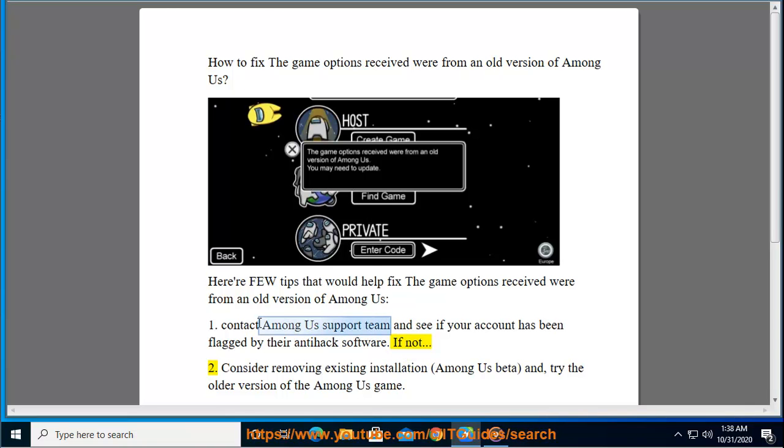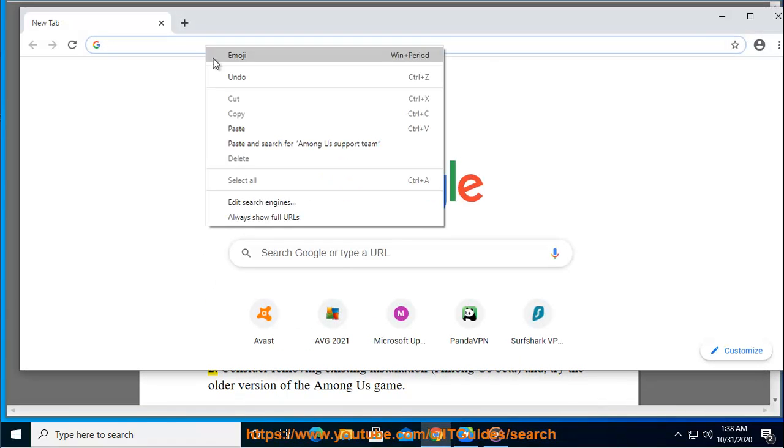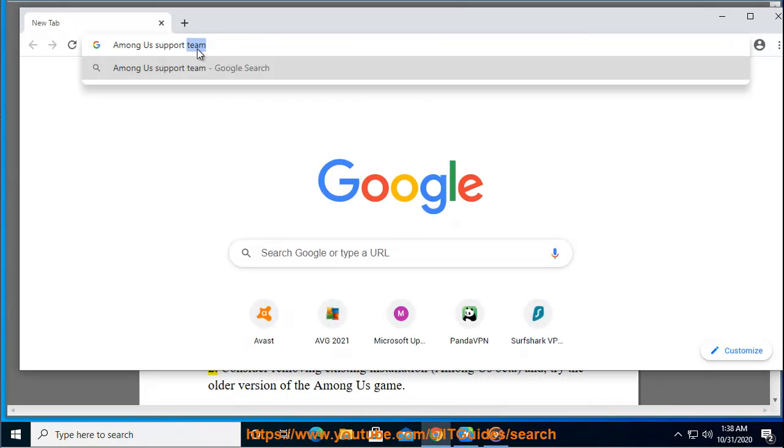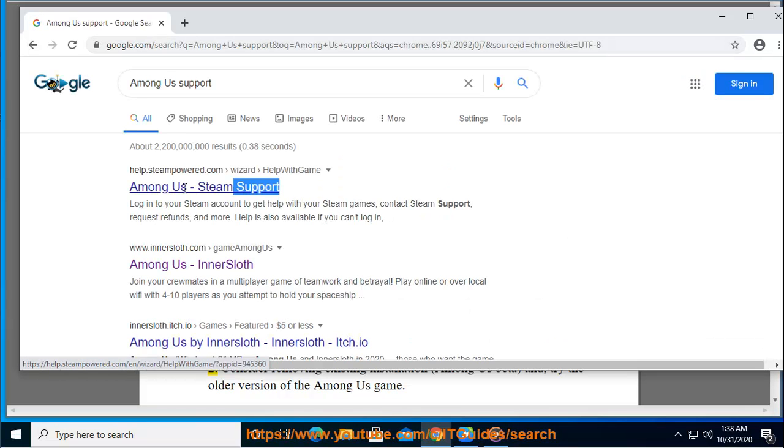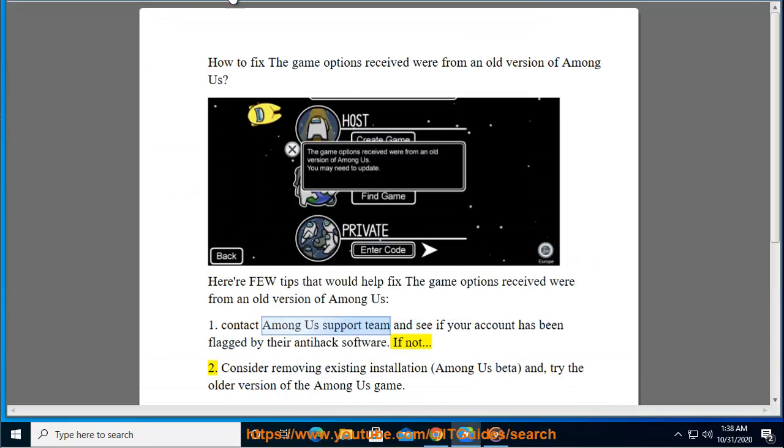2. Consider removing the existing installation and the Among Us beta, and try the older version of the Among Us game.